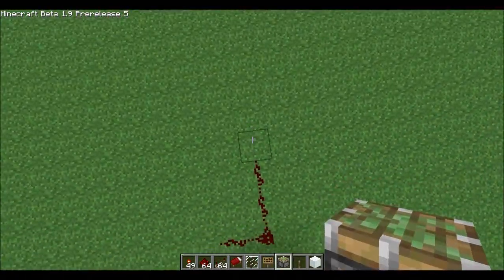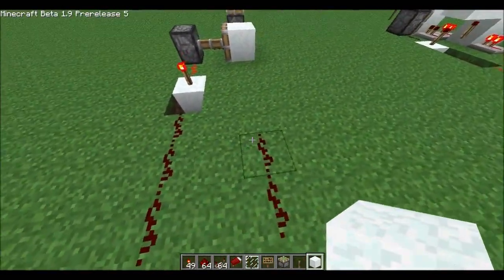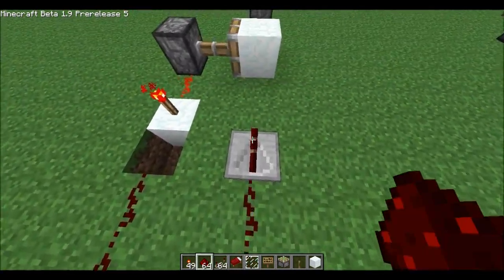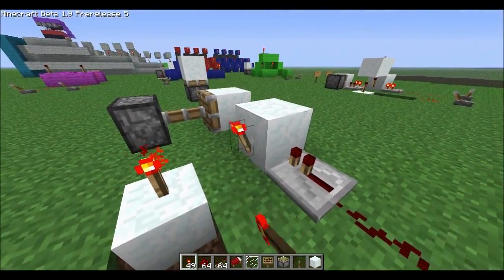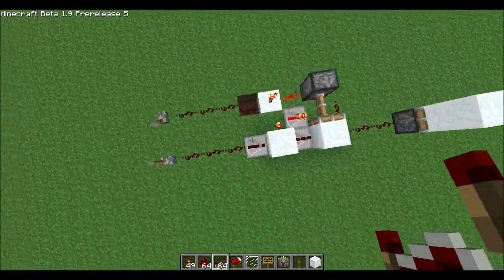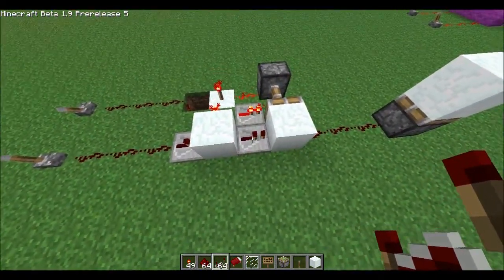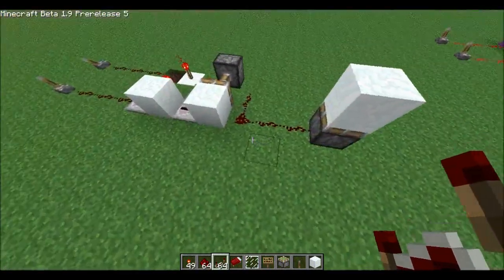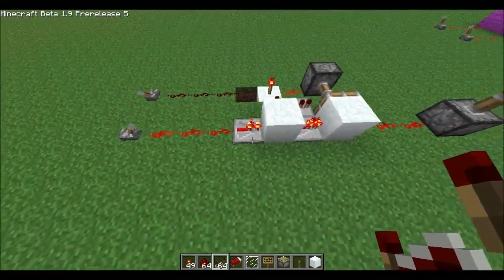So we'll represent it with the piston. Input B comes along a little bit further and it goes into this block. Now what this block has on the side here is a torch and two repeaters. This is important, because when input B is on it's going to go through the repeater, through the block, through this repeater, through this block and power the sum. If it's on it goes straight through.